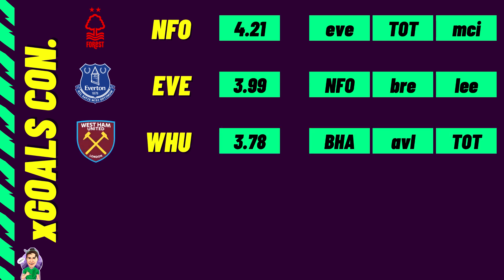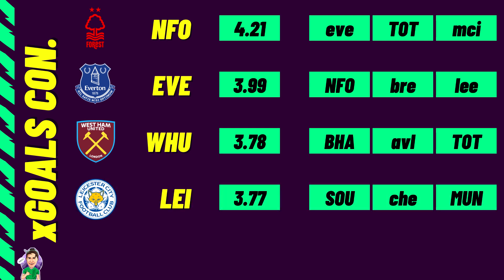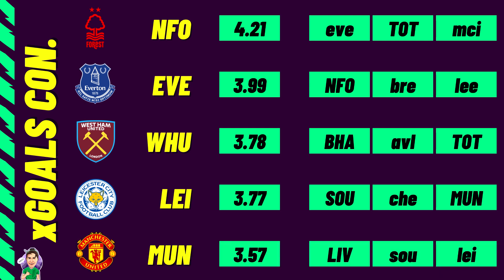West Ham are a slight surprise on this list, but playing Man City in game week 1 explains some of that. They have quality and I expect them to rebound. Leicester's Danny Ward owners: at least Southampton at home could bring their first clean sheet. Finally, Manchester United have an XG conceded of 3.57, so if you own Luis Diaz or Salah and they face United, you'll be smiling.